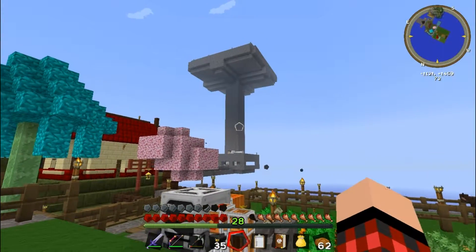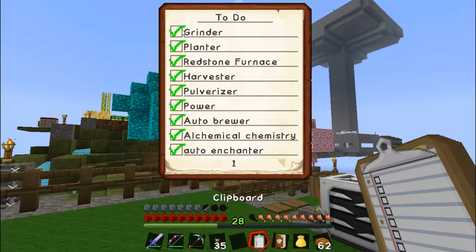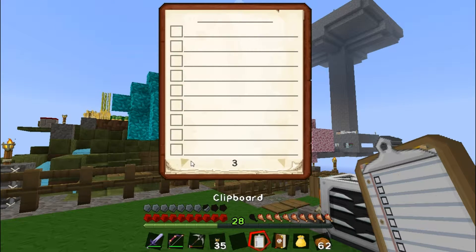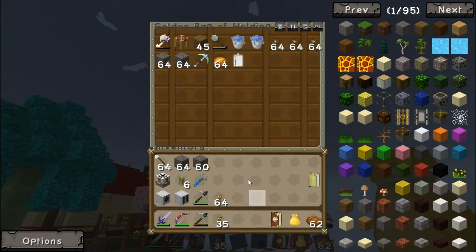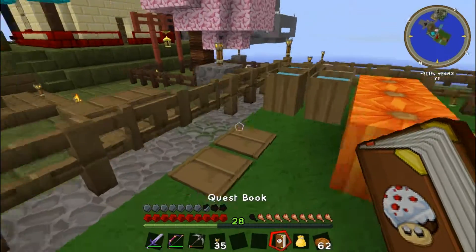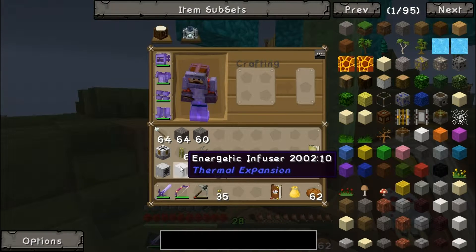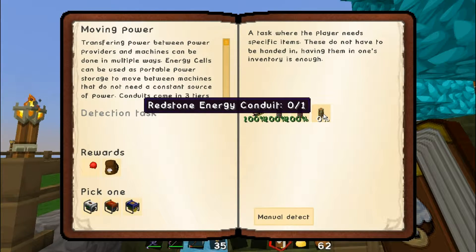I've been busy building a few things. Here's our clipboard — that page is all done, this page we only have to make a jetpack and then that page is done. We've made an energetic infuser, a fluid transposer, a magma crucible, and a disenchanter. I also made a golden bag of holding. We've got auto disenchanter, fluid transposer, and energetic infuser set up today.